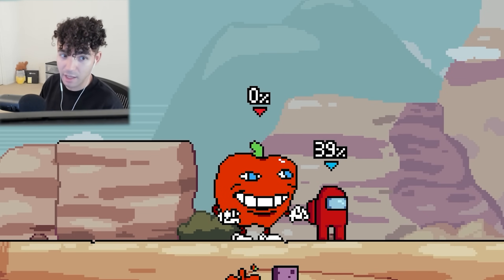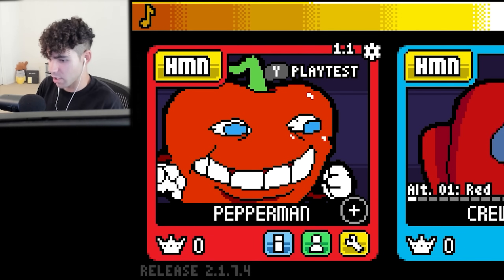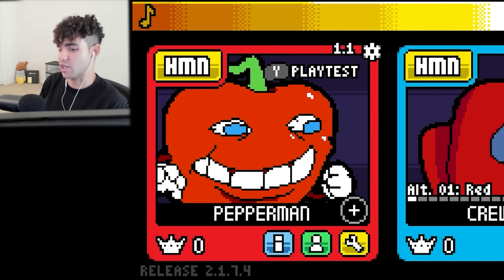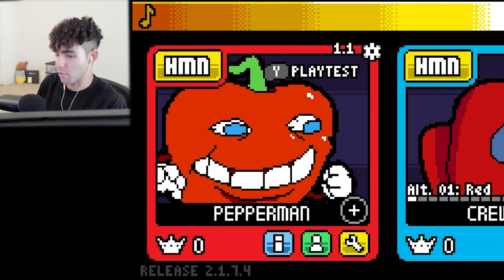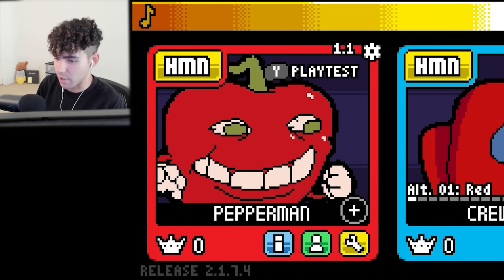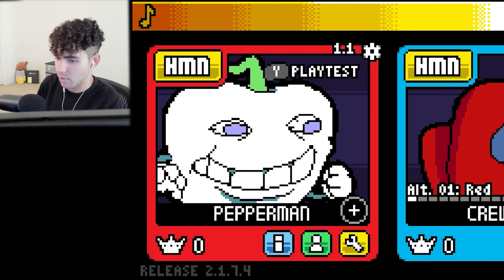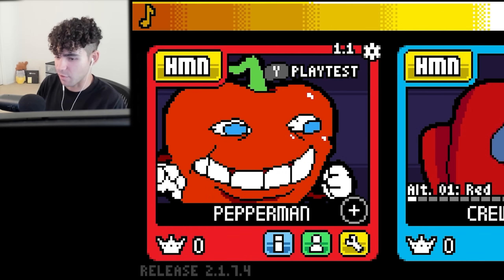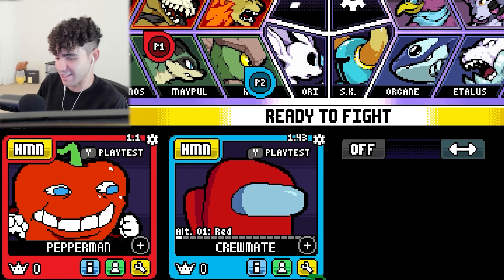Welcome to one of my favorite segments on the channel: Character Drip. We're going to be checking out the various costumes that come with Pepperman and see just how fresh we can make him look. We have Default, then Orange, a Cream Colored one, a Darker Red, a Lighter Orange, Brown, Blue, White, and back to Default. I would rate this Drip a 3 out of 10 — it's just alternate colors, nothing too crazy.